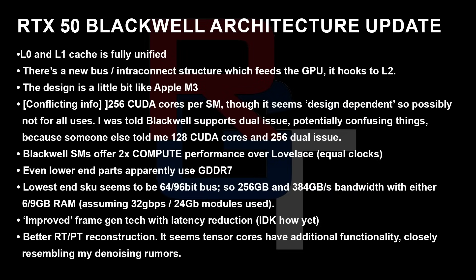On general Blackwell architecture changes: L1 and L0 caches seem to be fully unified. There also seems to be some type of new bus or interconnect that goes across the entire GPU and hooks directly into the L2 — the design is described as a little bit reminiscent of Apple's M3. On CUDA cores, I have conflicting information. One source told me 256 cores per SM but said it was design-dependent, so it possibly changes between data center and gaming. Another source told me there's dual issue with 128 CUDA cores and 256 dual issue.